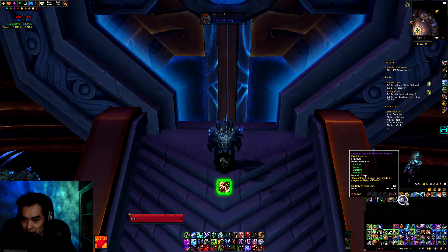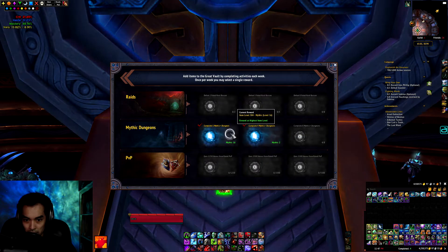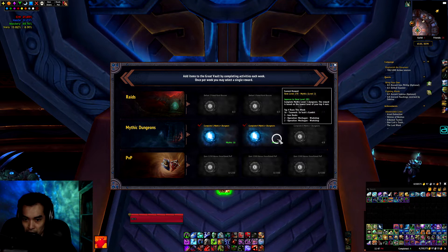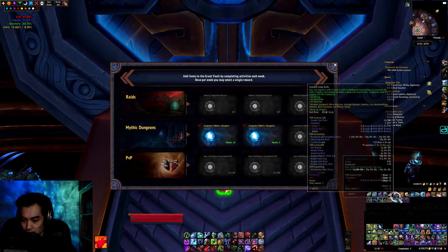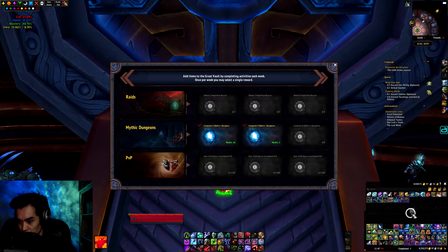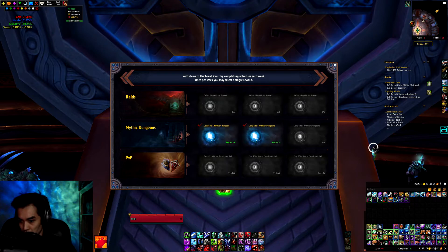We have a Junkyard 16 on this toon. We already have our vaults for next week as well — did one 16 and a bunch of low keys. From the weekly treasure chest, we got a ring that I threw in my personal bank, as I don't plan to use it.